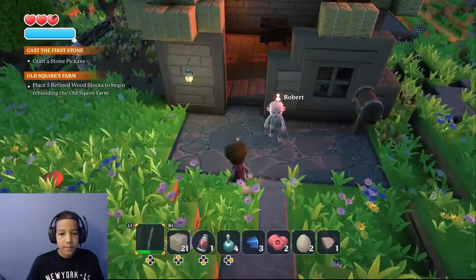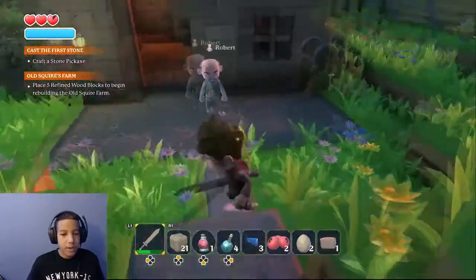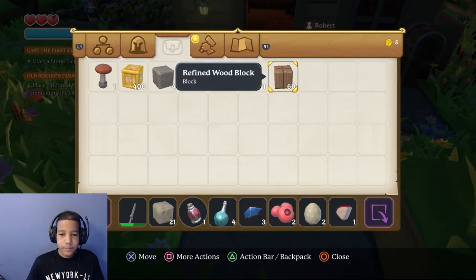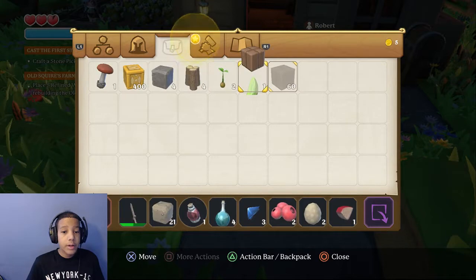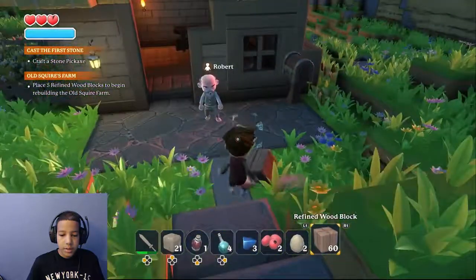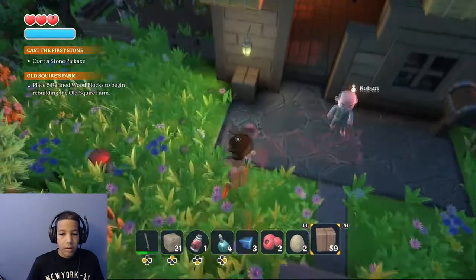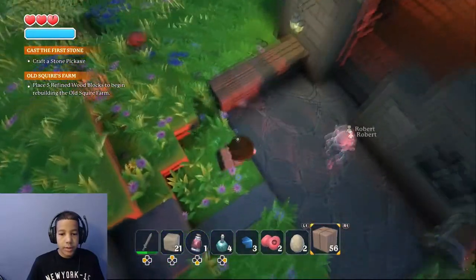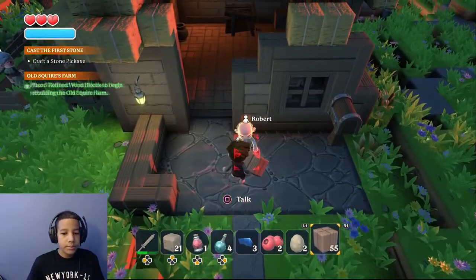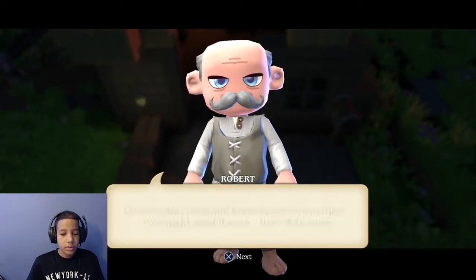Where should I place that? I mean, he has a nice home right here, you could just put a door and boom — beautiful house. Place some refined wood blocks — how do I do that? So gotta go here. Oh, we can do it here! What's that, a garden mushroom? Let's go here. Oh, it's with the attack button — a little different. We're gonna place those there. Now talk to him soon.